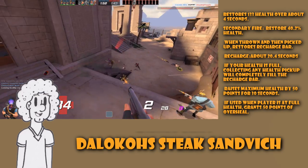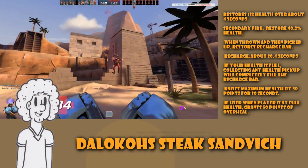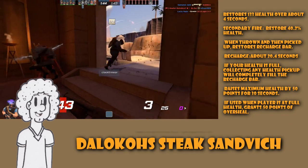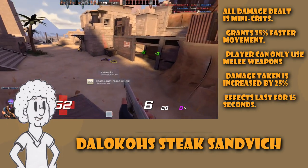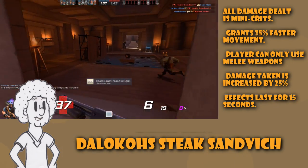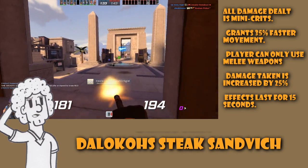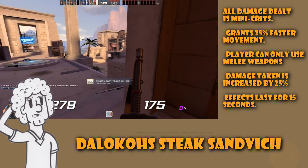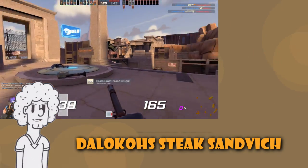If your health is full, collecting any health pickup will immediately recharge the bar. It raises maximum health by 50 points for 30 seconds, and when you are at full health it will also give you 50 points of overheal. While under its effect, all damage dealt is mini-crits; it gives 35% faster movement speed. However, the player can only use melee weapons and damage taken is increased by 25% — the effects last 15 seconds.